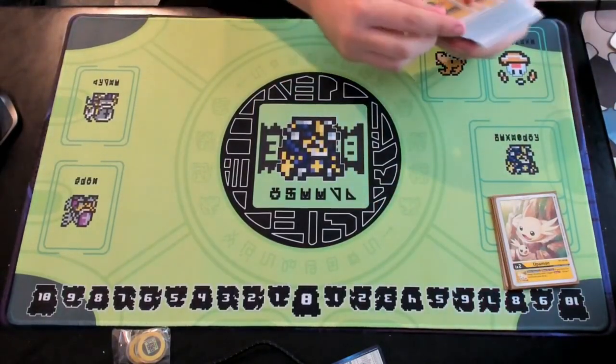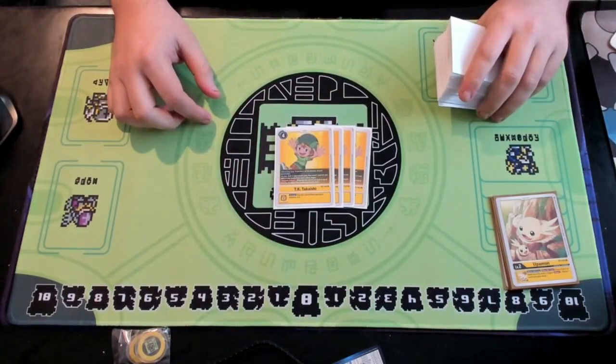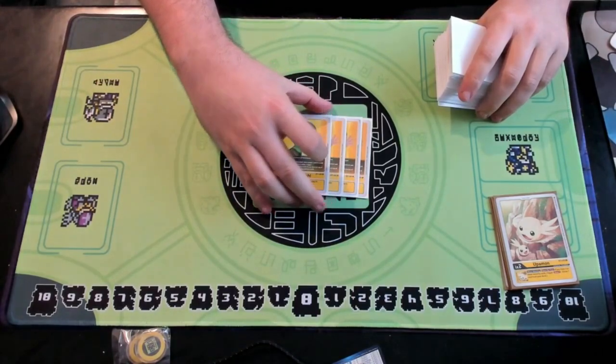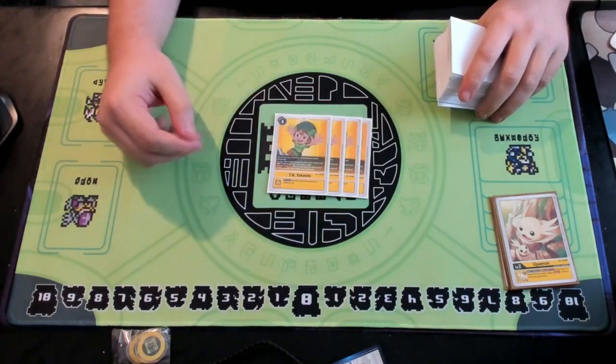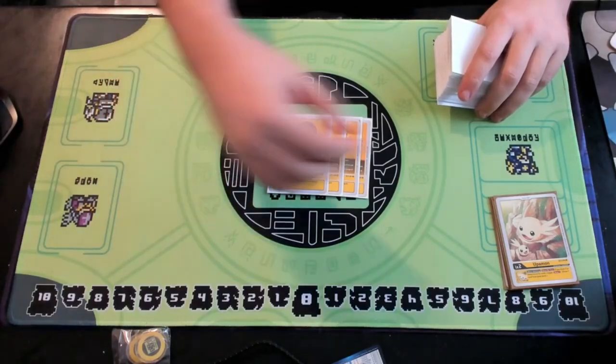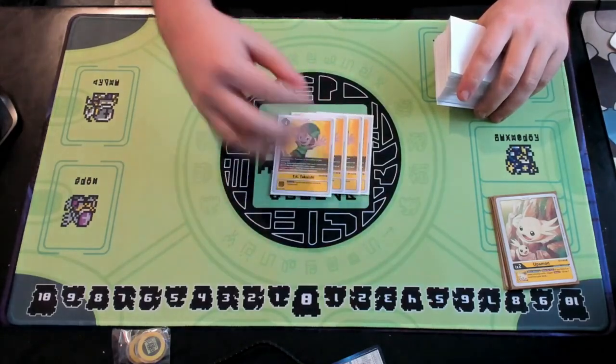Then I'll start off with the tamers. We're just playing four TK from the booster set, once again just to help consistency and grab things out of security as needed. Since we're not playing a lot of yellow cards, we don't resolve the recover effects, so it'll help turn on Upa mod just that much faster if needed.